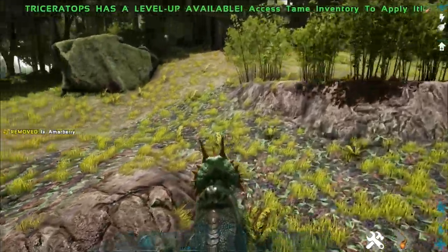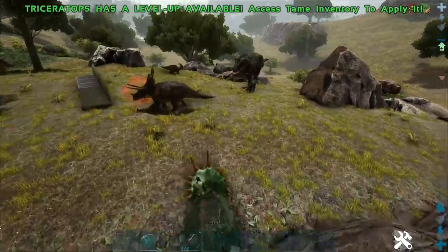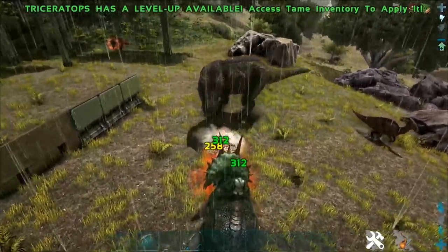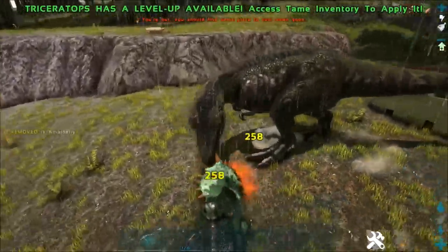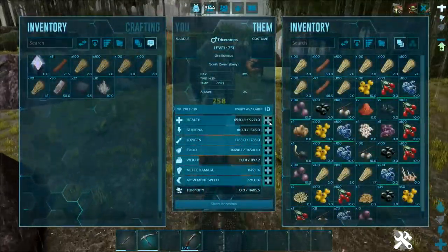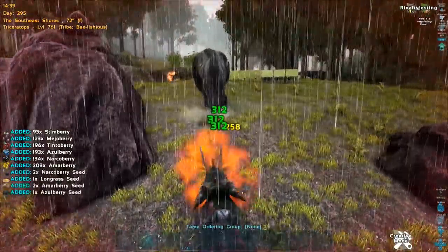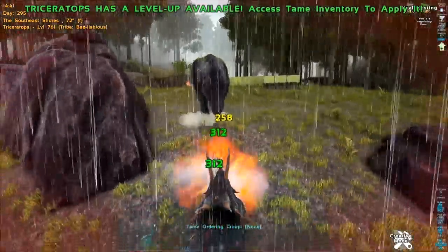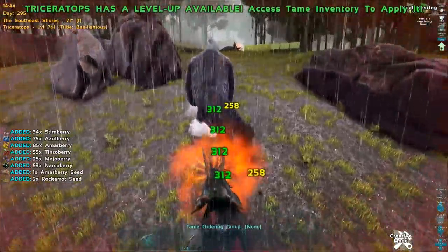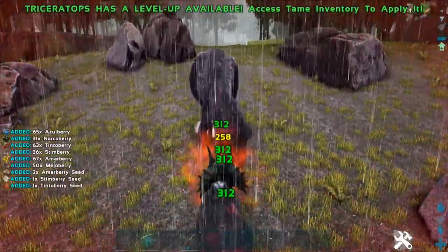Let's find a T-Rex to test that out — level 500, let's charge at him. Boom! Now we've got the damage boost and rivalry boost. Every time he hits me he knocks me out of the charge, but you can see that other Trike over there has the rivalry buff as well. It just says 'Rivalry.' I might have made a mistake taming one so big.